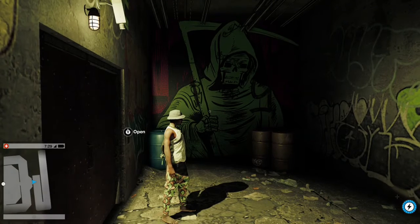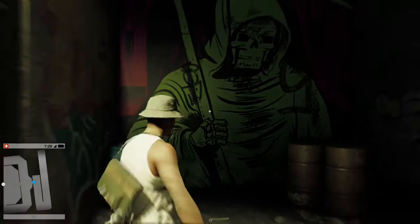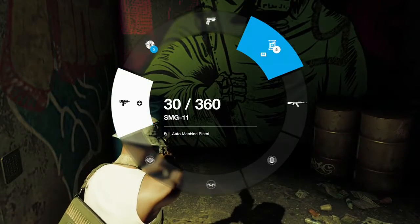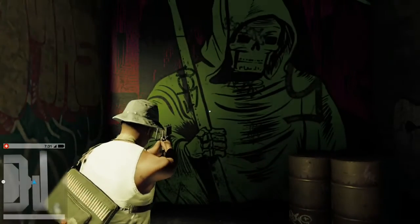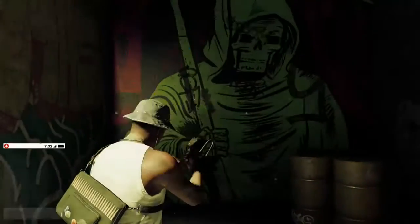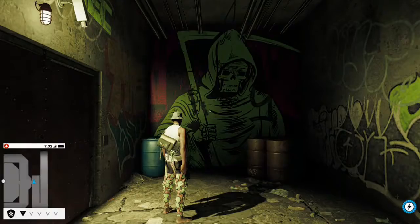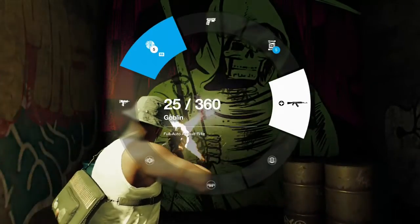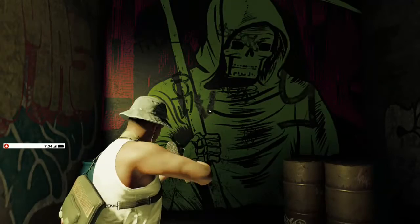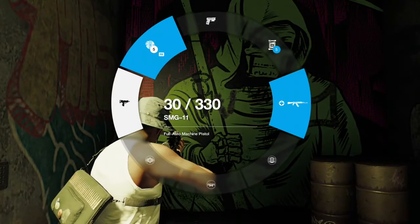Notice the major problem in this game — every single gun shoots at the same exact fire rate. Like, the SMG-11, you can use an SMG-11 if you want to, it shoots the same speed as a Goblin. Every gun shoots at the same exact speed. And this has been a glitch for three years now — they've never fixed this.